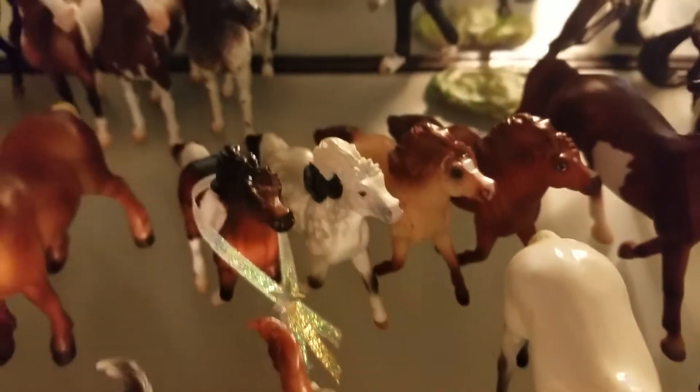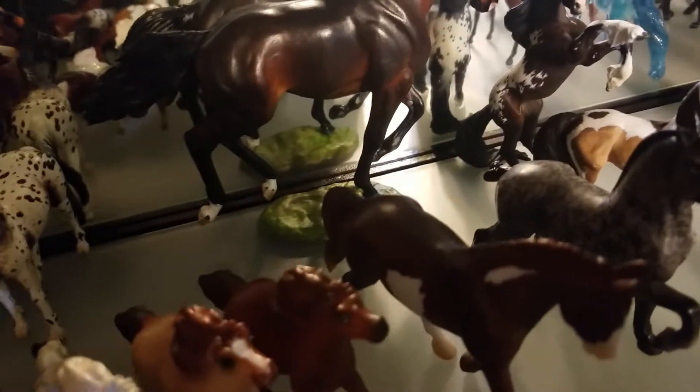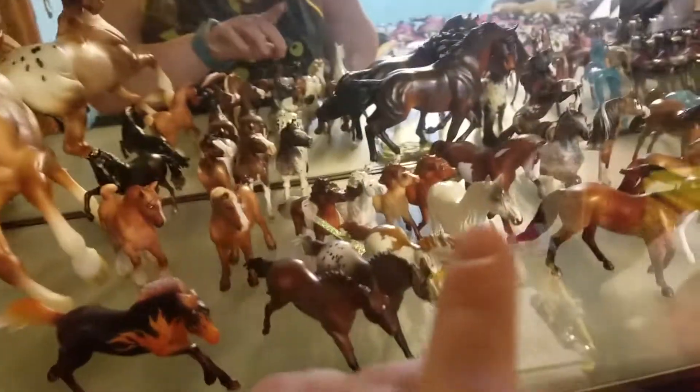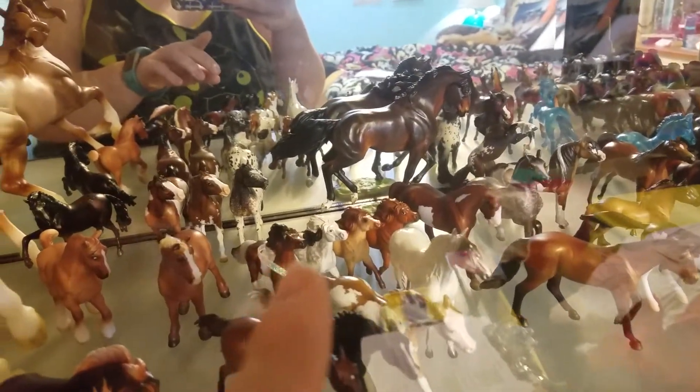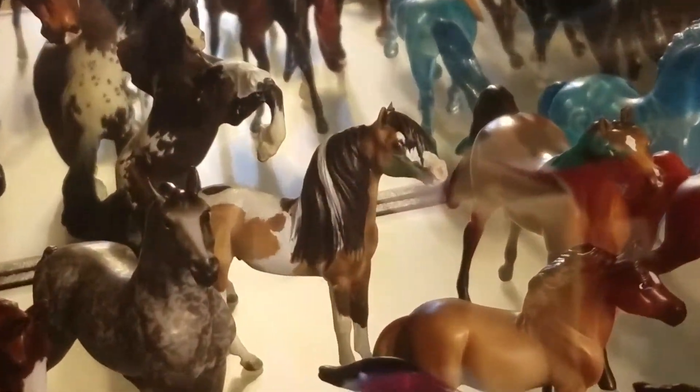And then we have two custom little ponies. Costa Luminosa is the dapple gray. Costa Neo-Reveria is the chestnut at the very end, who's super cute — thanks Julia. And then also Fasinosa, who's the bay pinto, and Favalosa there as well. And then Mr. Worldwide, who you guys might see right there.